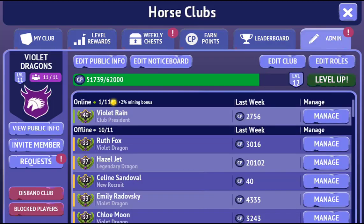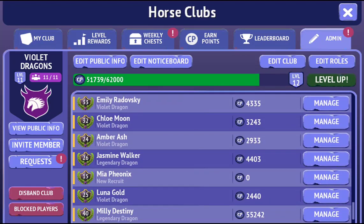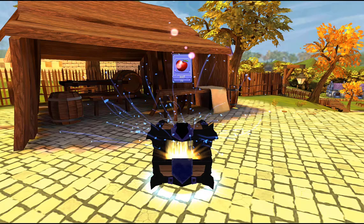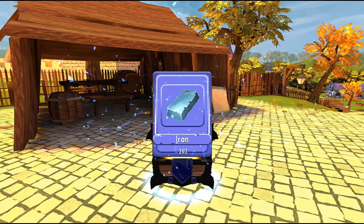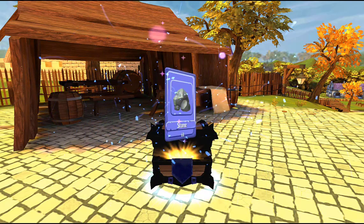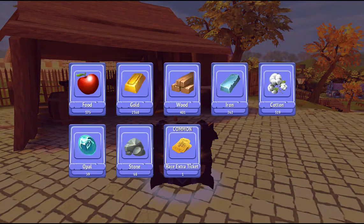Before we worry about that, it's time to have a look at the rewards. We have two — we have our regular chest here, so we've got some apples, some gold, wood, iron, cotton, opal, stone, and some race tickets. That's the regular chest.